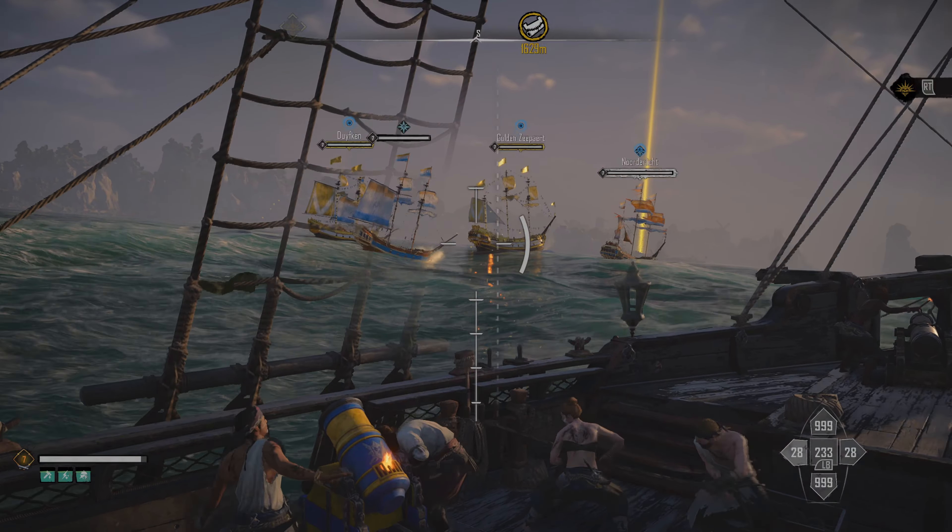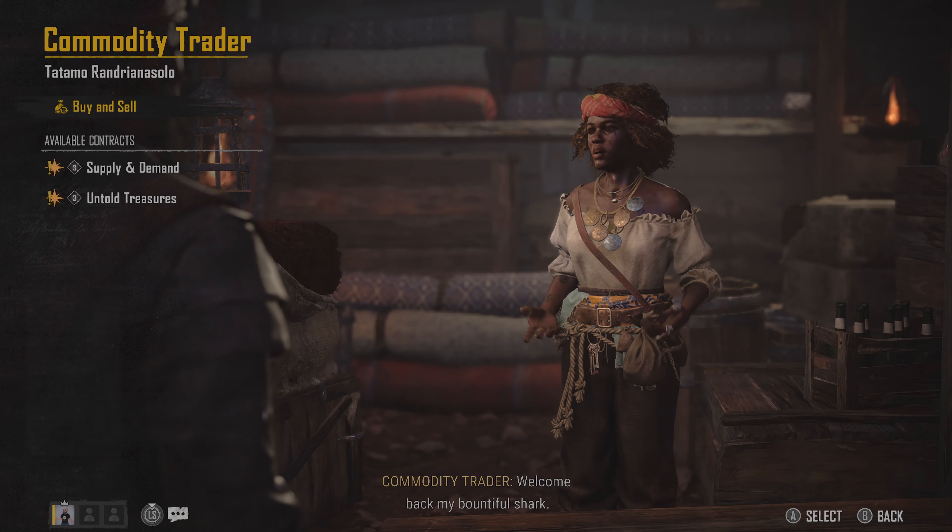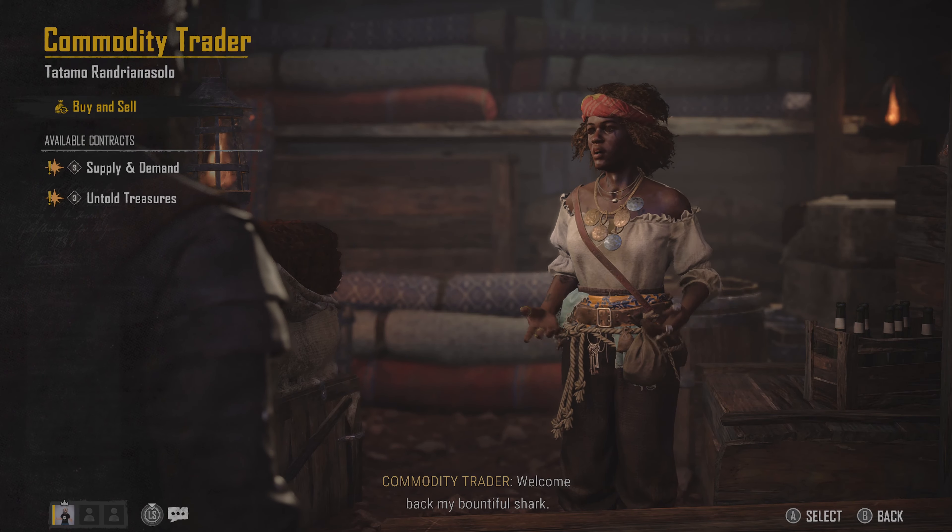Skull and Bones can, at times, look quite nice, and other times look decidedly old. The on-ship action, which is where you'll spend the majority of your playtime, is very atmospheric and often pretty. On foot, it's a different story, with robotic, dead-eyed NPC characters to interact with ad nauseam and some awful janky animations and controls. Perhaps it's a symptom of its 10-year development — the game is at least pretty well optimised.